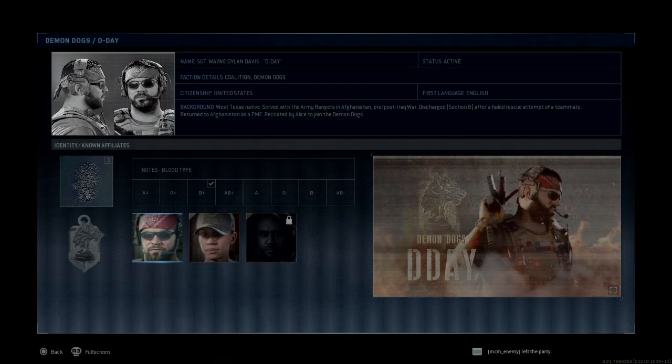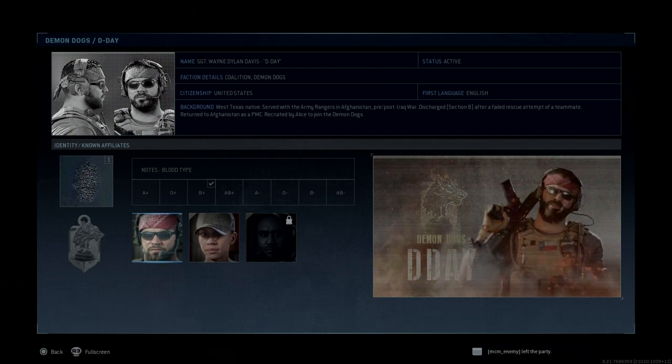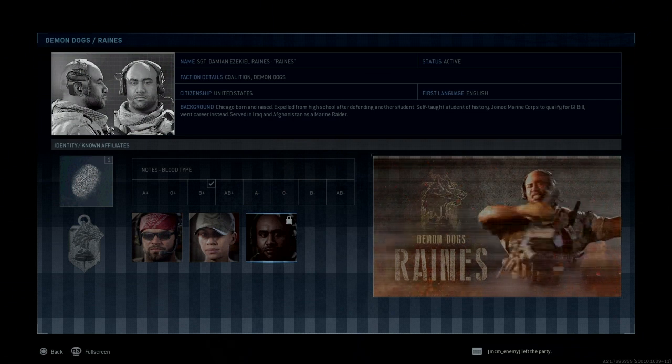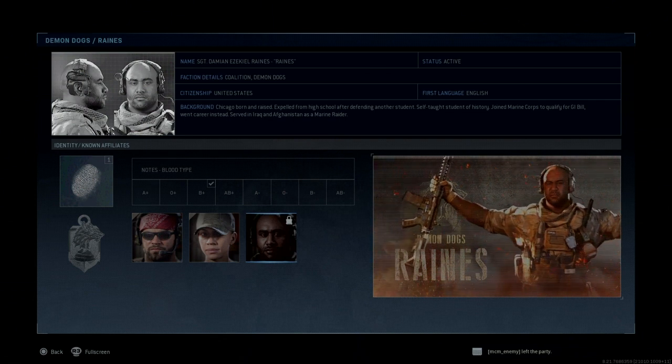Now if we go further to Demon Dogs, we can see that D-Day's name is Sergeant Wayne Dillon Davis, and he is B positive. Alice is Sergeant Alexia Molina Valenzuela, A negative with fingerprints — a little bit shady but still visible. And the third member is Reigns, or Sergeant Damien Ezekiel Reigns, B positive with a fingerprint as well.